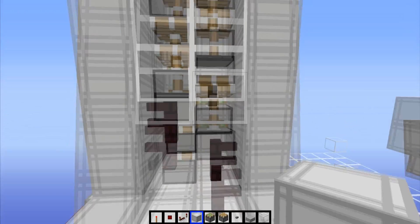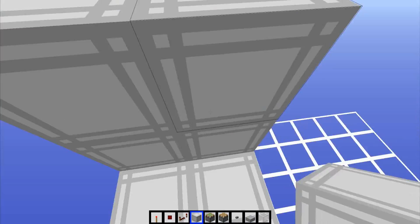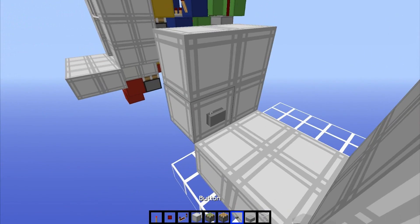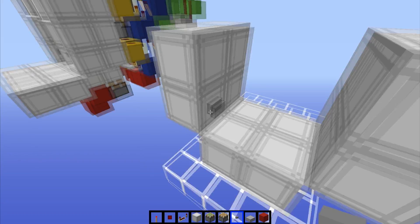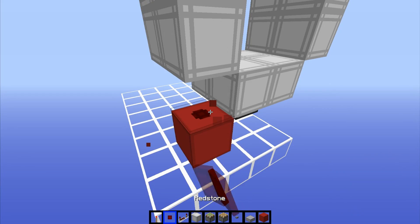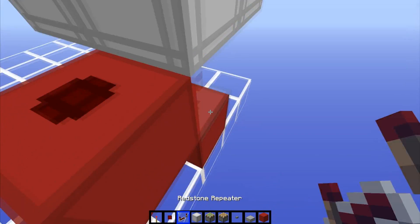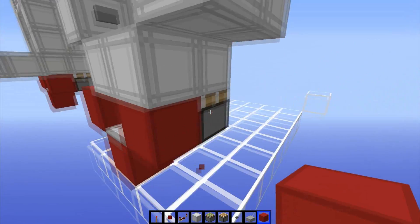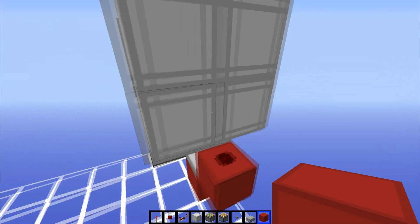This is gonna be your entrance area. Basically, whenever we push the button, this piston right here pushes up on the floor to get you started, and then the elevator takes you up and away. So what we're gonna need is, whenever we push the button, we're gonna have to activate that piston. Place your button here, then grab our red wool. Below the button, like this, we have a redstone dot. Then coming out of that redstone dot, we have a repeater going into a block which should be next to that piston. So now whenever you push the button, it extends and retracts.